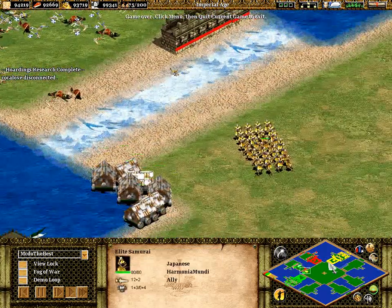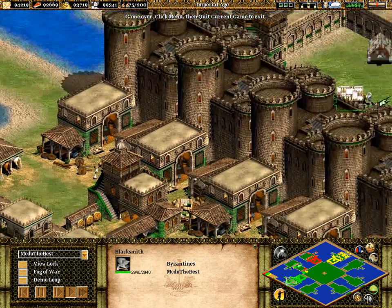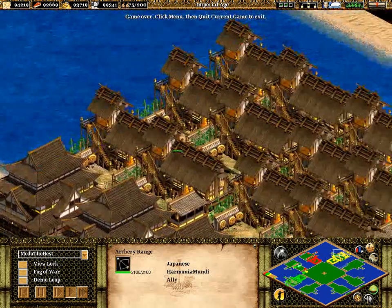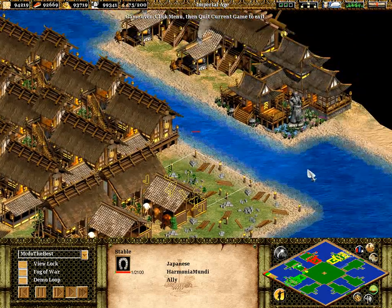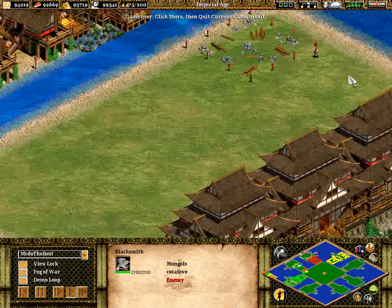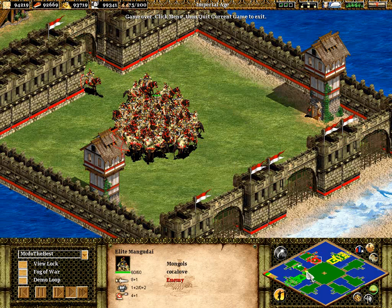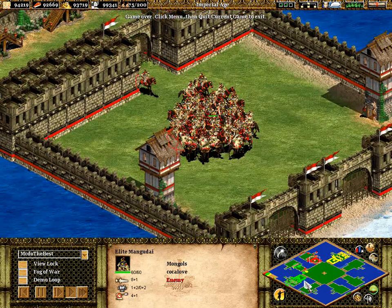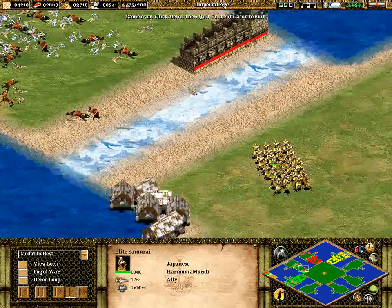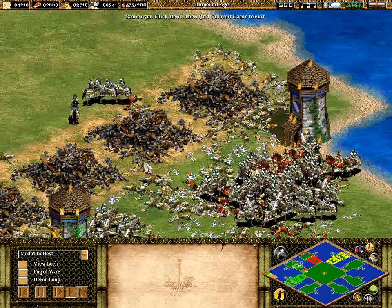A bunch of siege rams are coming in from me. Harmonia Mundi, extra lump of samurai also in there. I just wondered if I had anything else queued up but I don't think I did. I had all my villagers garrisoned safely in that castle as well. Harmonia Mundi, nice walling up — plenty of archery ranges at the back. That game could have been well and truly over a long time ago if it wasn't for these Mangudai, because my cataphracts were just cutting through the Huskarls. Of course Harmonia Mundi was sending in lots of support as well, attacking the castles wherever he could and trying to take out the Mangudai — great teamwork.